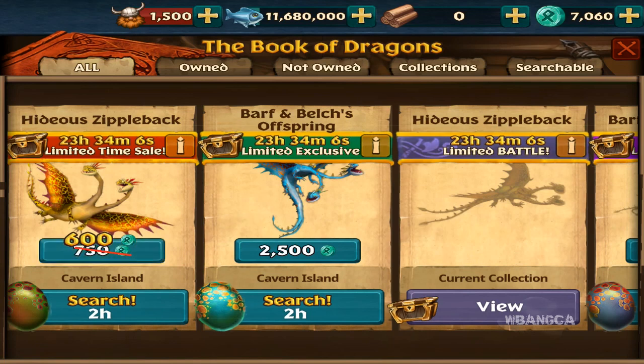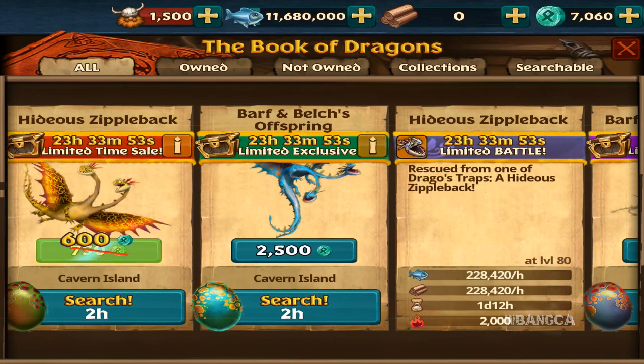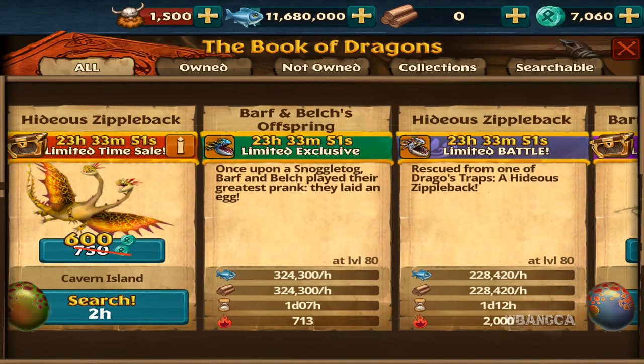That's why I decided to pick it up. The Barf and Belch offspring is what we have here, as you can see. We also have the limited edition Battle Hideous Zippleback. They're both amazing looking dragons, and especially the Hideous Zippleback.